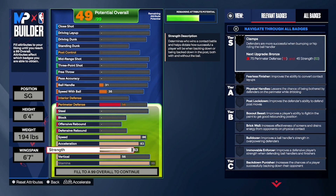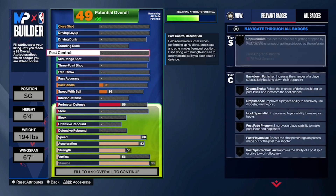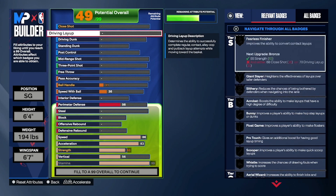When it comes to physicals, we decided to put strength up to a 63 because it means we get silver physical handles, which is kind of clutch especially as a guard. Vertical-wise we decided to leave it at a 56 because JP is not one of the guys out here just banging it on everybody — he does have a few posters throughout his career but not enough to call him an elite high flyer.